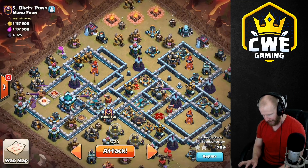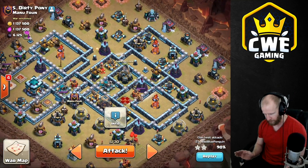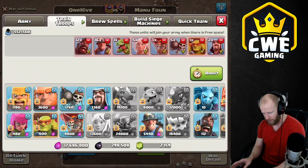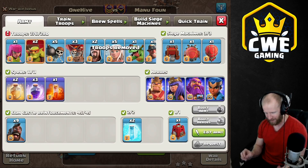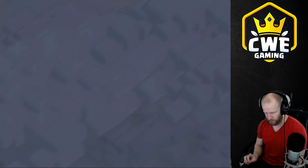We'll use the king to funnel, the king will step over this way and take out the enemy king. Then we're going to use the siege barracks to clear out the whole top corner and the open area, and send in the hogs and miners through the inferno. The queen can join up with the hogs to go into the final scatter shot and eagle artillery — shoot across the base. We have too many wall breakers so we'll dump a couple and bring another wizard, same as the last attack.